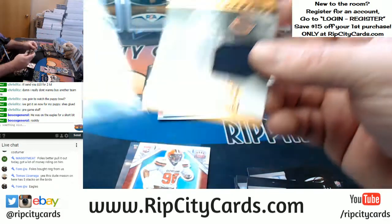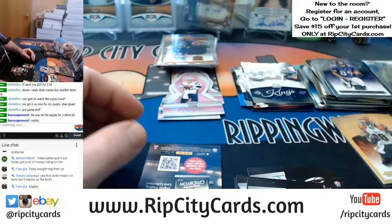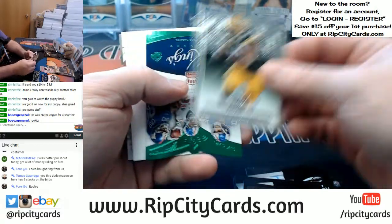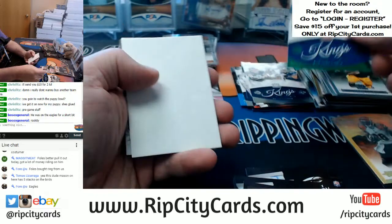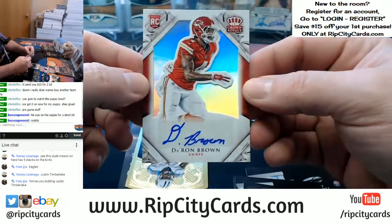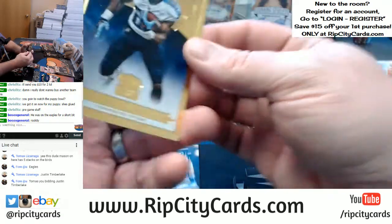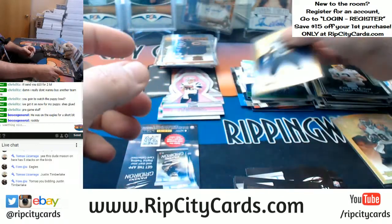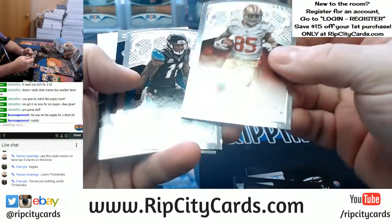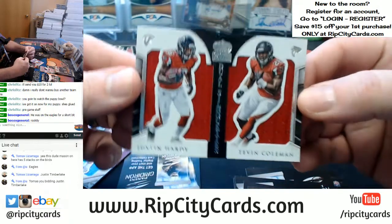Kevin White, Bears. I voted for Timberlake, but Timberlake is not on my bookie sheet. Xavier Cooper. As soon as I'm done with this I'll put a bet down on the Patriots. Kings Court, the Giants — green version. Aaron Rogers die cut, 2 out of 299. De'Aaron Brown for the Chiefs. And a gold to 99 — Bishop Sankey for the Titans. And a gold to 99 — Justin Hardy and Kevin Coleman, duel, the Falcons. Fancy card. And a Wilson, Chiefs.